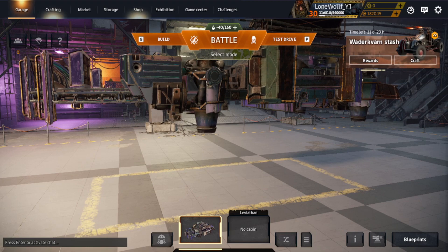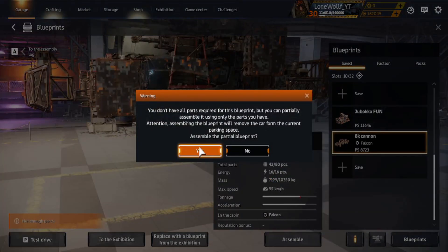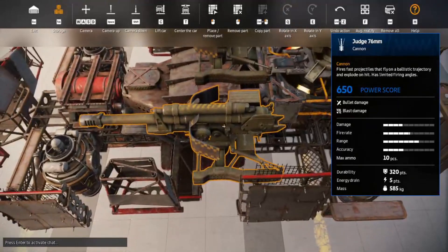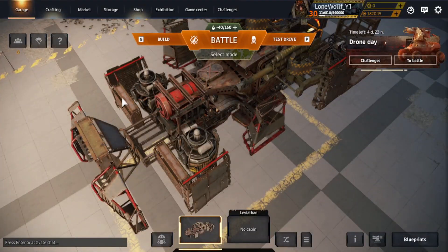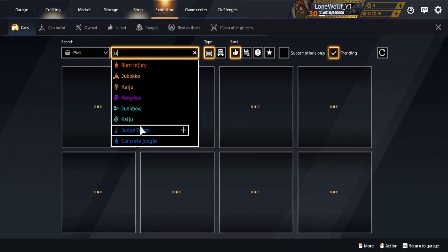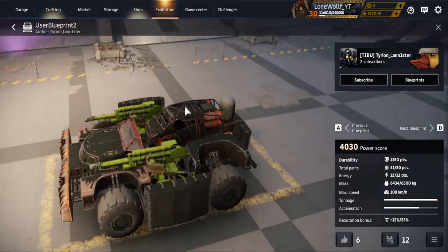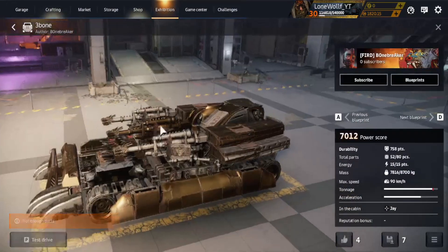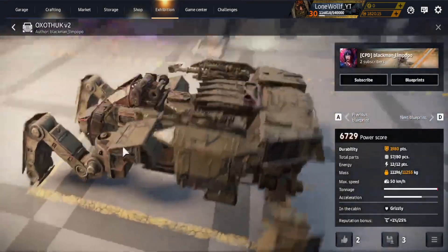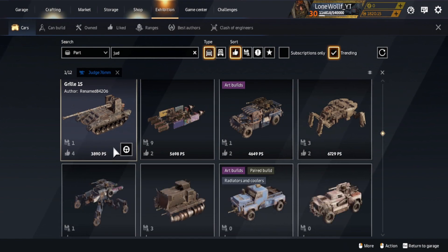Thank you all for watching, hope you liked it. If you guys really like this game or want to start this game, what I could recommend is to invest in two of these judges. It is either on wheels, or on hovers, or on tracks. I'm also going to show you on exhibition — it is either this little build, or this one on small tracks, or even a spider build. Guys, this weapon is just amazing. It is like a cherry on top of an ice cream.